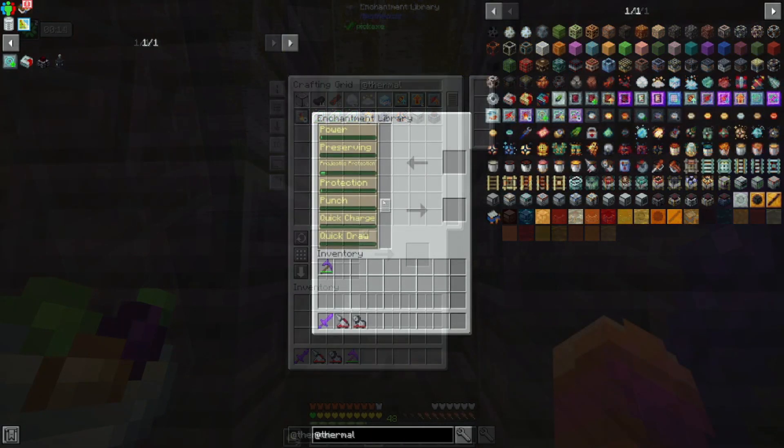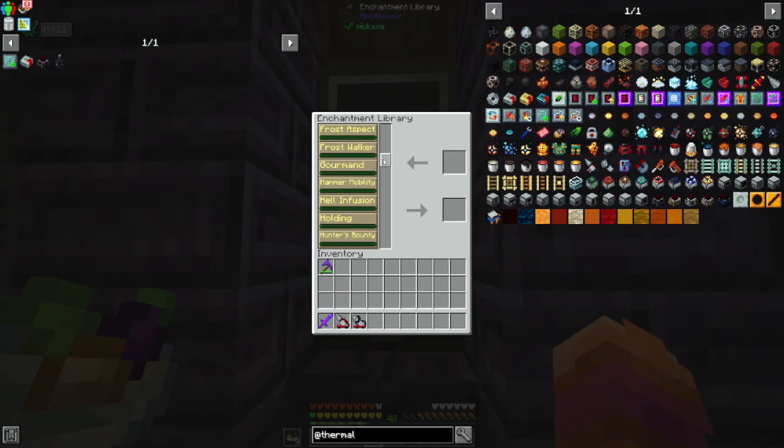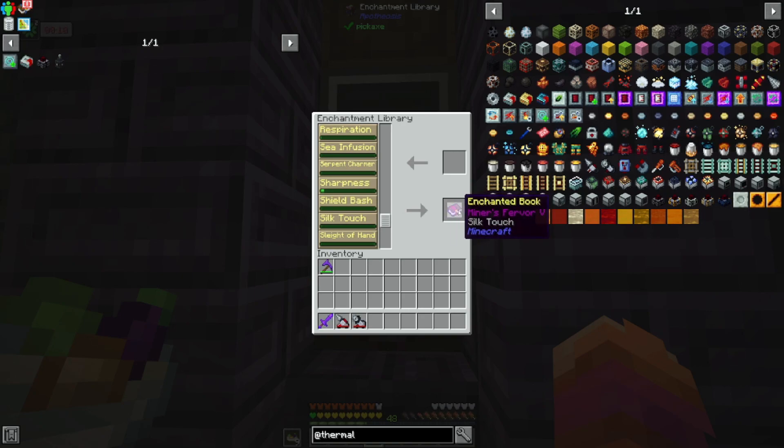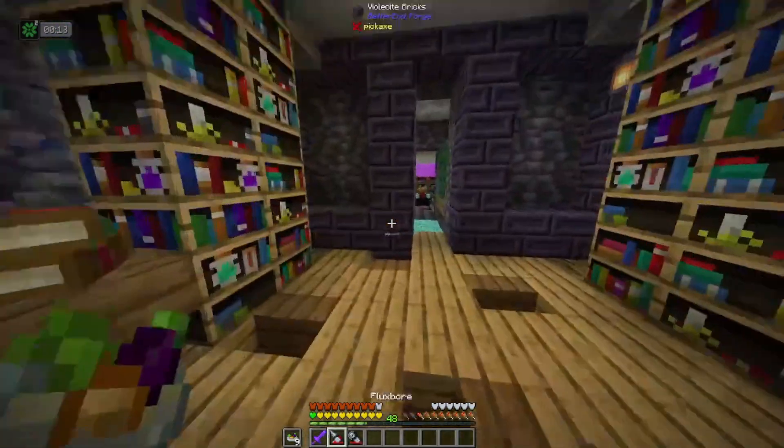For the flux bore, I'm thinking we should go with efficiency, or actually I really enjoy Miner's Fervor. So let's do Miner's Fervor and fortune, or silk touch — I think silk touch probably. Because it's an electric-based tool, we cannot provide it Unbreaking — that has no effect. And efficiency is controlled by enchantments, and it's electric, so it doesn't need Mending either. So let's start with that and see how that goes.